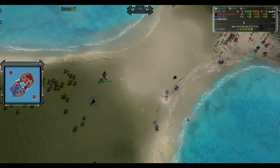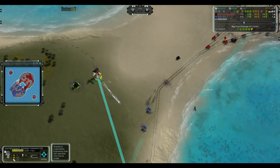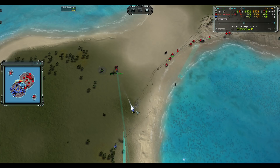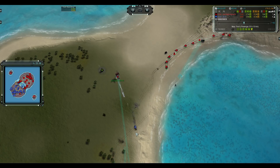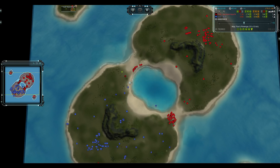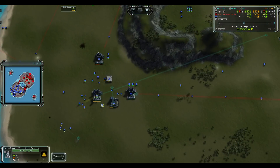Down goes one nearly full health Pillar. More damage being put onto the other two — Torrent is taking damage for this but he gets another overcharge in. This Pillar almost dies just to the normal gun of the ACU.